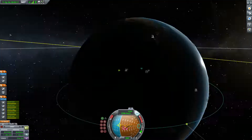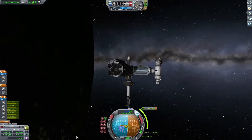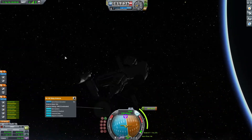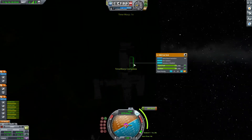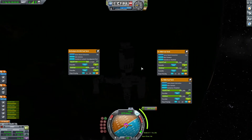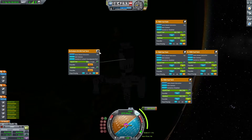And there goes stage one. Now I'm planning an inclination change burn. You might notice some fuel tanks and ore tanks are on the side of stage two, which are counterweights for the absurd center of mass as a result of the base.